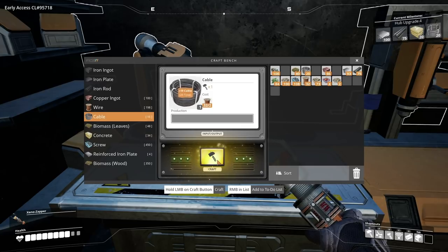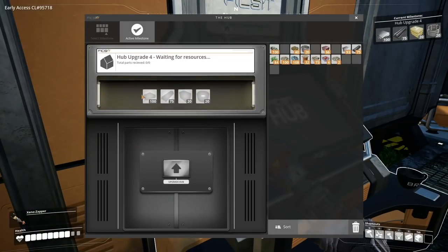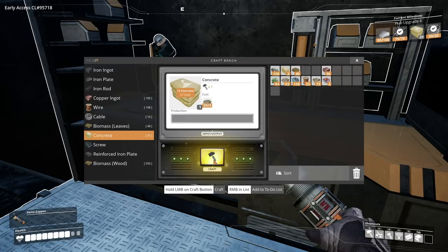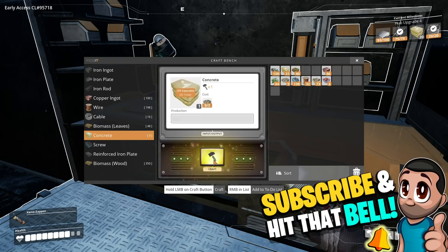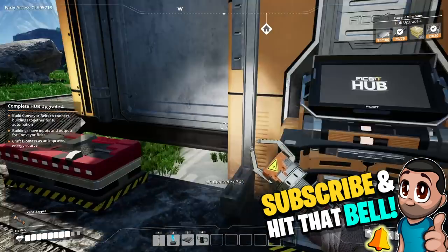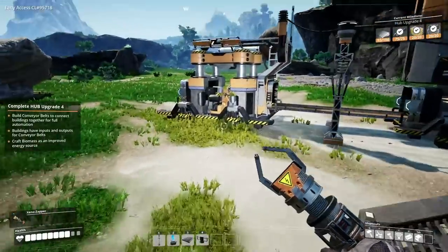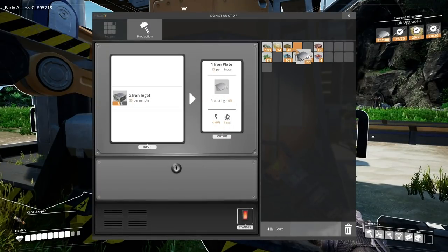We can build 93 in total — I need 20 cable so let's get that as well. Now we put these into the hub and this is going to allow us to build a little bit more. We'll put the wire in there, the iron tubes, the iron bars, some of the metal plates, and we also need 20 cement which we can build using the limestone we got earlier. I can build concrete — wait, is there a difference between concrete and cement? I hope I haven't offended any constructors. Let's put the concrete in there.